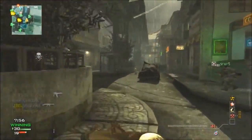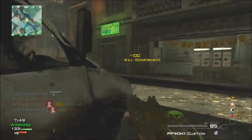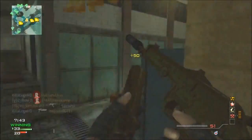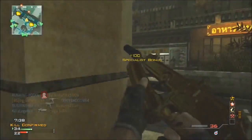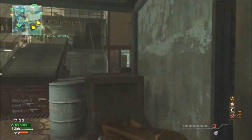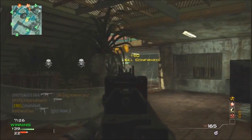You'll notice I do a balls-to-wall rush at first, and then I start to play a little more defensively — a little head-glitchy — because I realize I'm getting close to the MOAB and I don't want to die. It always sucks dying on like a 20-gun streak a minute and a half in. I played it safe at the last second, but you're gonna see this kid camping in the corner with probably Blind Eye and Assassin — he kills me right after I pick up the MOAB.